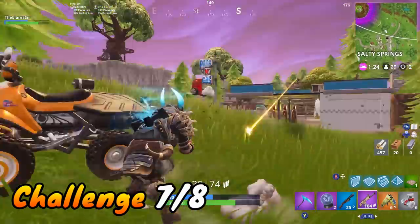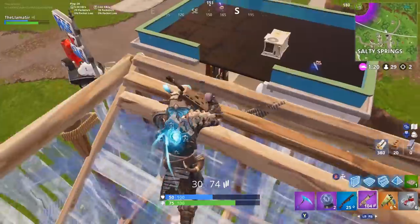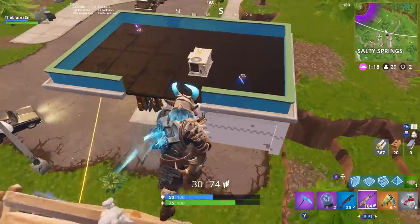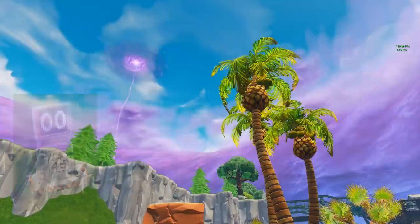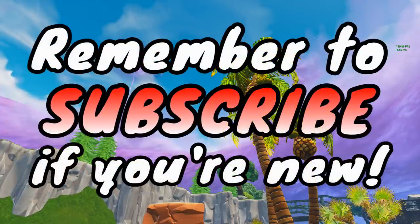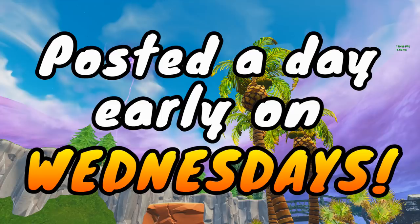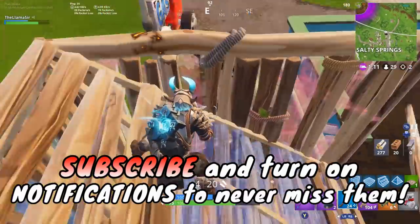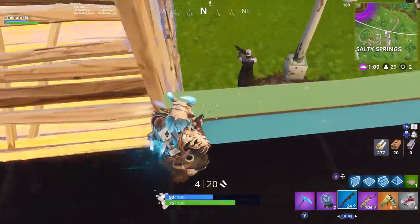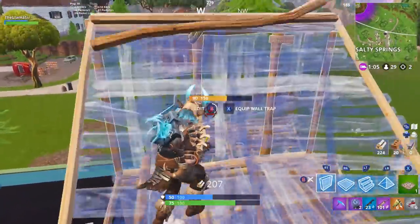One of the most important challenges this week — and one of the toughest to do just because it's hard to find the locations — is record a speed of 25 or higher at different radar signs. These signs have actually been on the map since around season 5. They measure your speed — if you're running towards them your speed is like 12, so you need to hit 25 by using an ATK or quad crasher. Let's get into where these locations are.